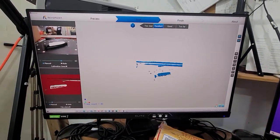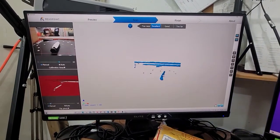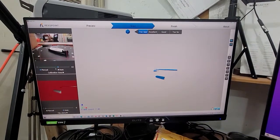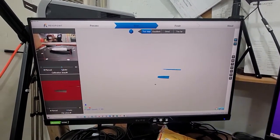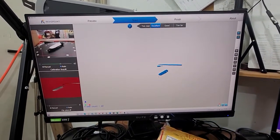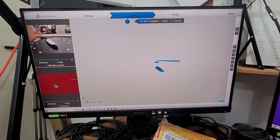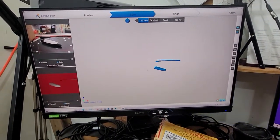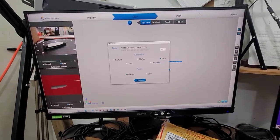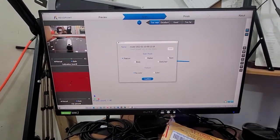Ok, this is what I'm seeing here. I have clicked auto on both of them and the part is showing up pretty good in here. Looks good over here, but regardless of what I choose in here, I'll go back to feature.